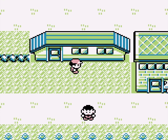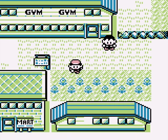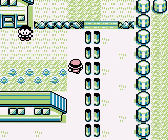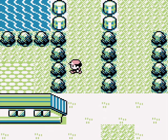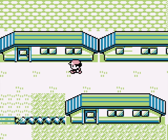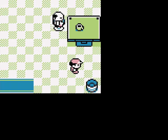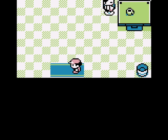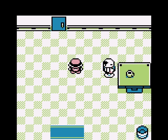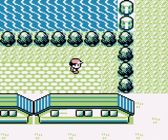Cerulean feels a bit more playful than Pewter — whether it's the music, the layout, or the gym's focus on water over rock, this feels like more of a fun place to be. When I was looking around for something to talk about, I saw there's a little fenced off area behind these two houses. I thought it was cute that they had a backyard, so I went inside the house to see what it was like — just some big guy with no shirt and a receding hairline sitting at a table. He kinda has vibes... no shade to him, he's probably super chill. But there's a back door — you actually do get to explore his backyard. There's not much exploring to be had, but it's cool to walk around here at all.